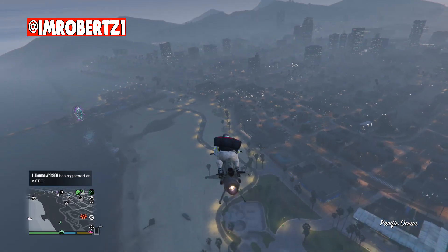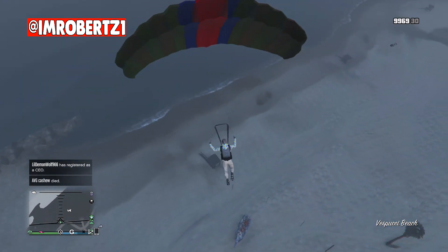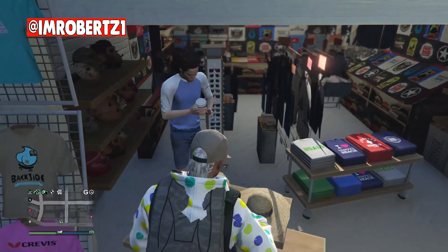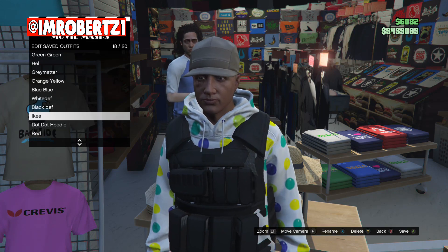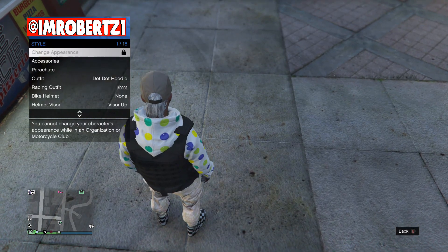Now to save the outfit, go back to the mask shop at the beach, then fly high above, then jump out. Land directly into the mask shop then quickly select the mask shop before you take off your parachute. Save the outfit, then back out, hold down select, go to style, then select the outfit. You should have the new outfit saved with the red duffel bag.